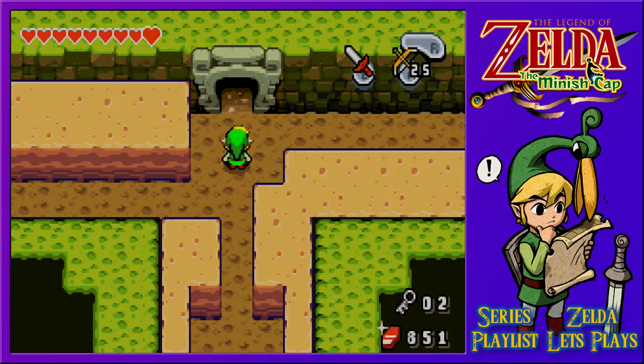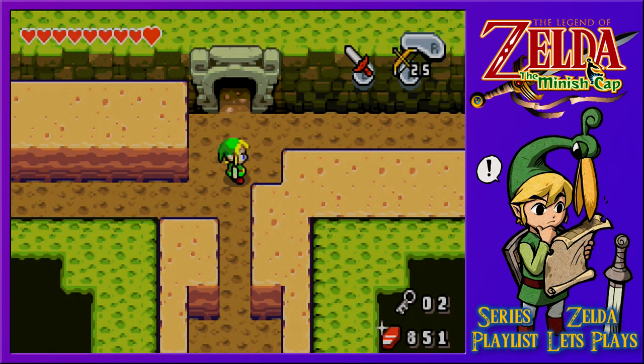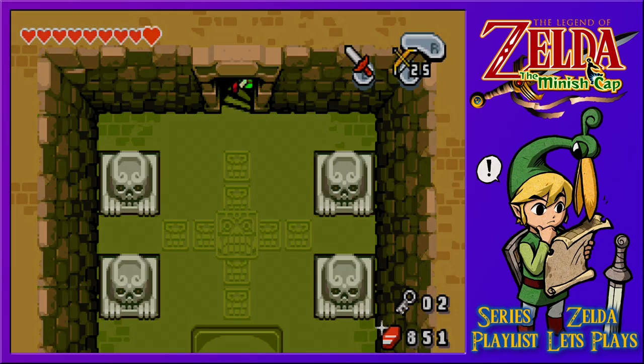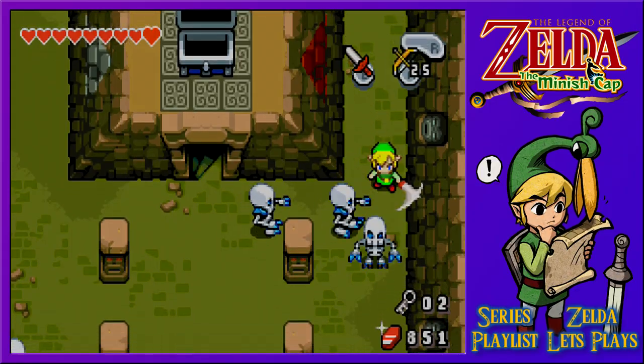Welcome back to the Legend of Zelda Minish Cap. Having gone through several routes and gaining a heart piece within the Fortress of Winds, we still have not found a dungeon item, but we have picked up two keys. With that in mind, we head back to the main room where two key doors await us. Let's get exploring some more.